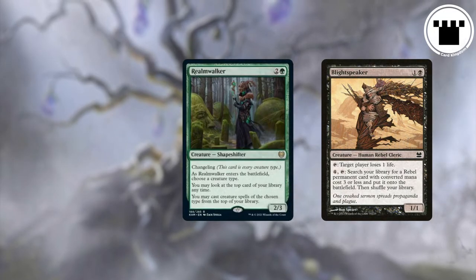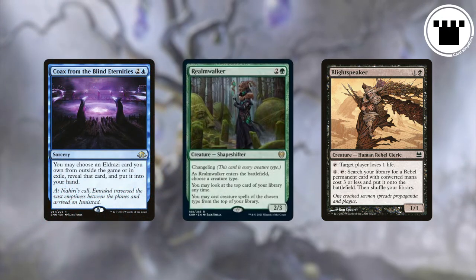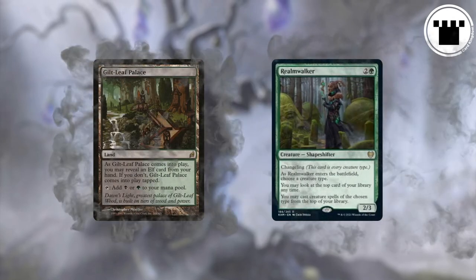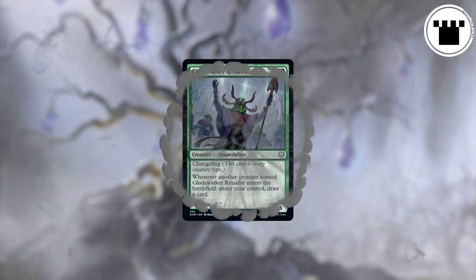If a card tells you to go get an Eldrazi from outside of the game — which usually means your sideboard — you can find that same exact card if one is in your sideboard. Any effect that targets or requires a specific creature type can use a creature with Changeling to satisfy that requirement. That's all pretty straightforward, and by itself it isn't too tricky.